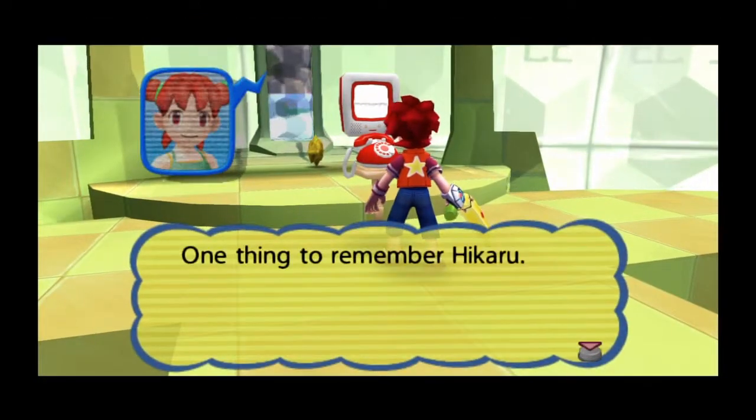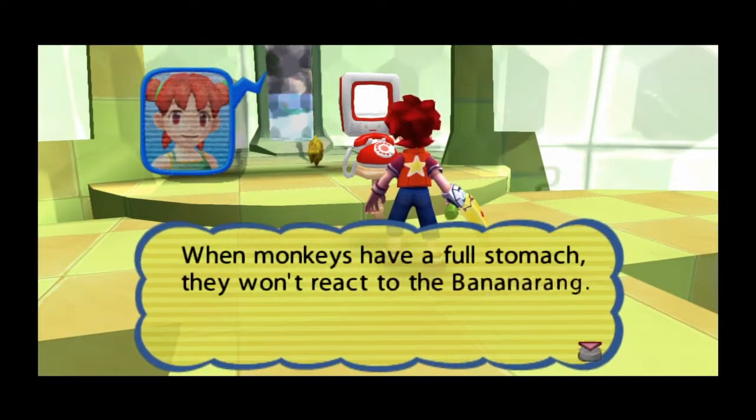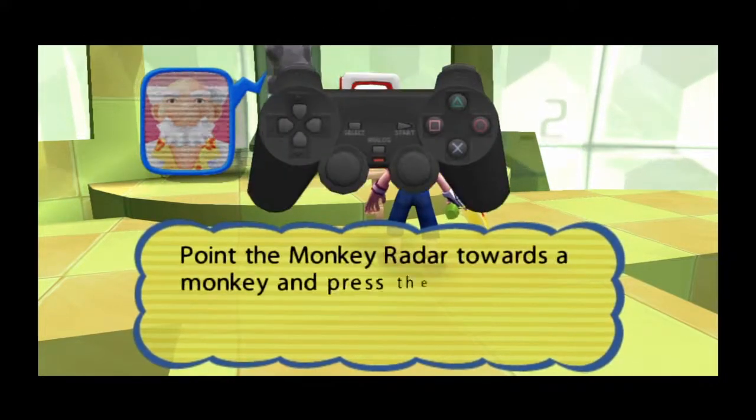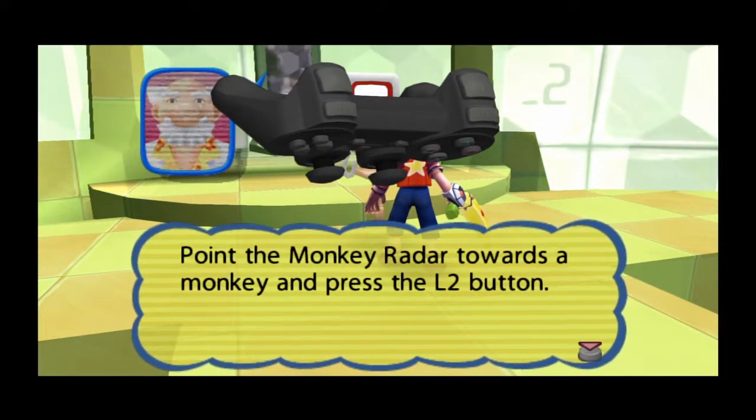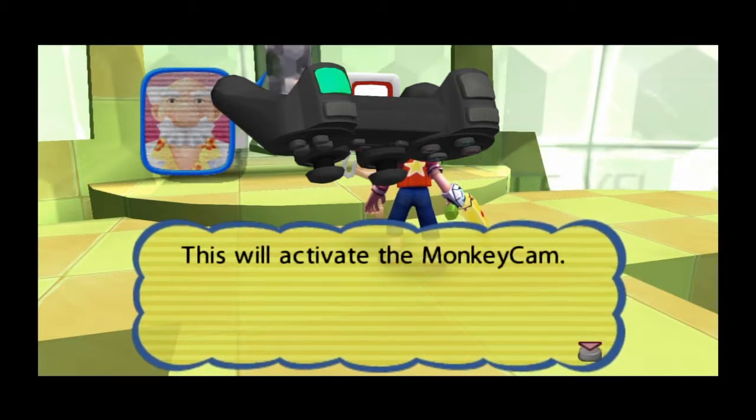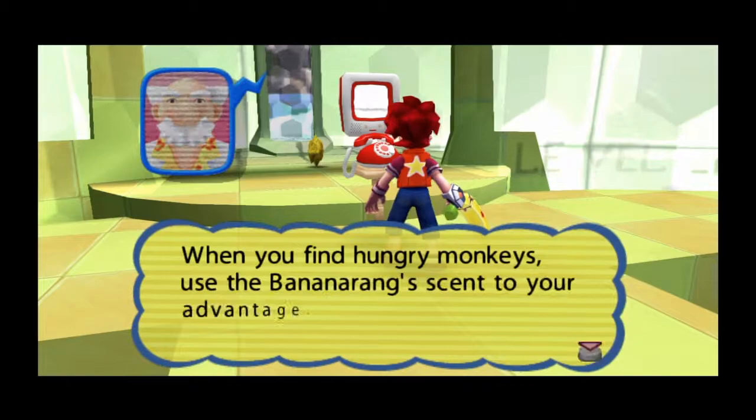One thing to remember, Hikaru — when monkeys have a full stomach, you can check the hunger level of a monkey. Point the monkey radar towards a monkey and press the L2 button. This will activate the monkey tracker when you find hungry monkeys.